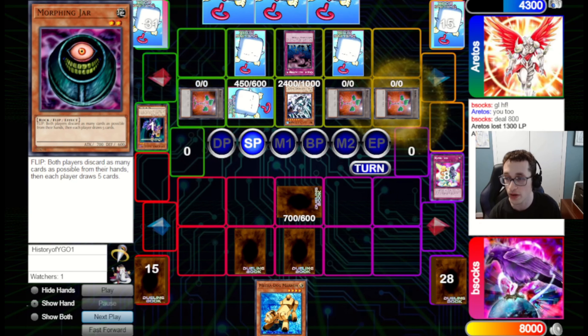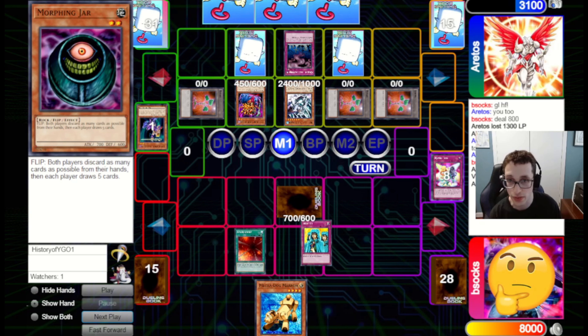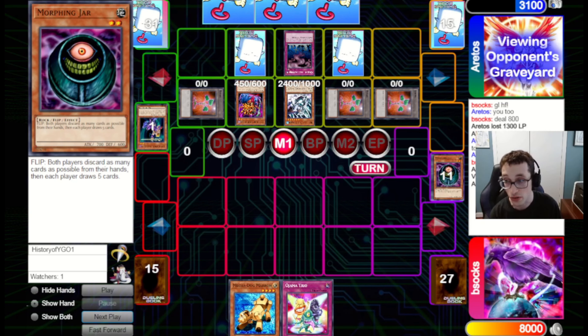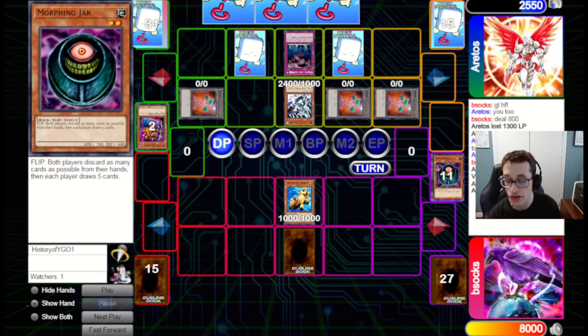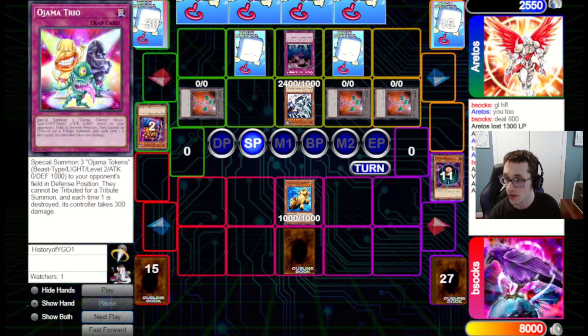We draw into Ojama Trio instead, but we can do a fun little bluff — summon Marin, attack into Old Vindictive. If they use a Battle Trap it's 1,000 damage. If they don't, we set Ojama Trio and potentially bluff that attacking into Marin loses them the game. With Marin and Ojama Trio tokens filling zones, a Just Desserts will not kill them yet, but if they attack into the Marin and take 1,000, then if I get Just Desserts set, that will kill them. So I'm putting them in a tough spot. They kind of have to attack here — they have to play like you don't have it.